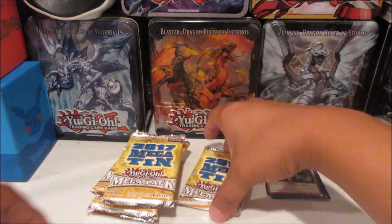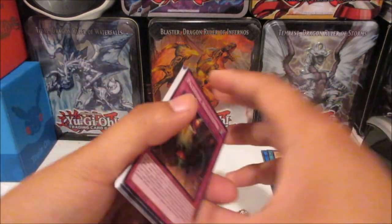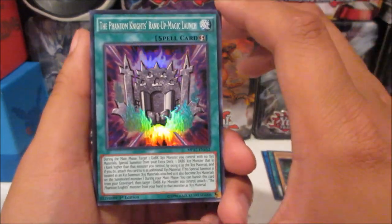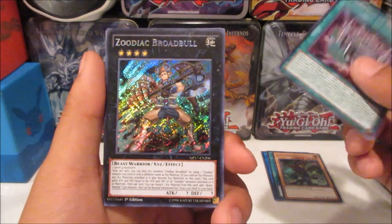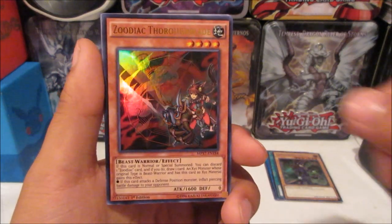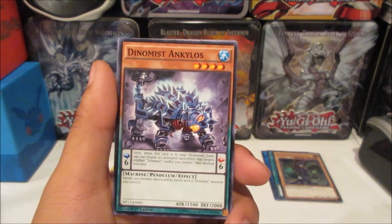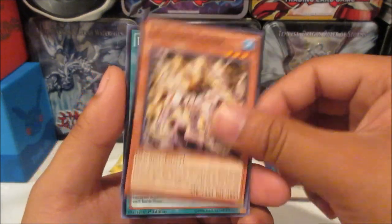Let's crack into the six mega packs of 2017. From the first pack, I won't go over all the card names but the notable pulls are: Phantom Knights Rank of Magic for a rare, Zodiac Broadball as the secret rare — really nice — and Zodiac Throwblade as the ultra rare. The rare order in the pack seems a bit unusual, but we also get Envoy of Chaos and some commons.